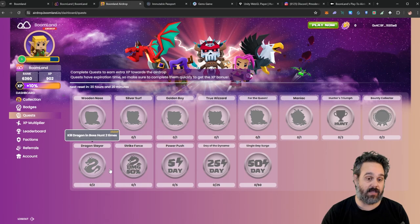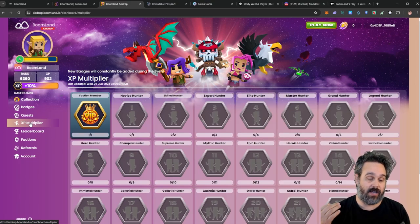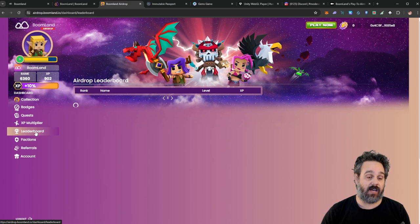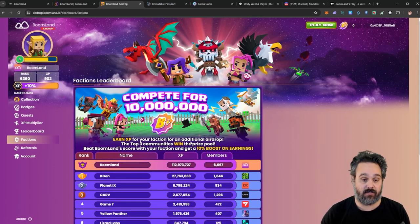You also get daily quests where you can earn points by spending energy. You can also get a multiplier from NFTs, but from what I read, if you hold NFTs on Polygon that's not going to work — you need to have Immutable X NFTs. They also have points for the leaderboard and points for joining a faction, so you should come here and join one. I joined the Bloodline faction.